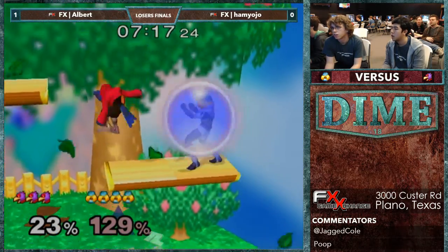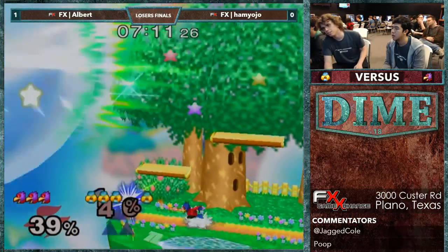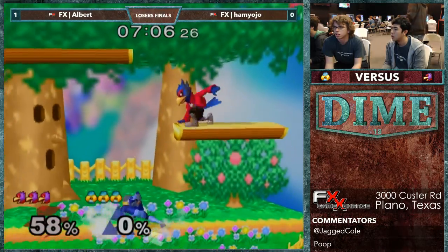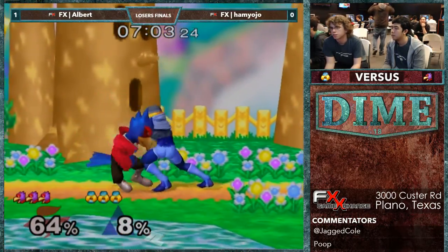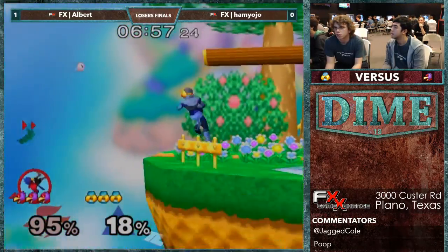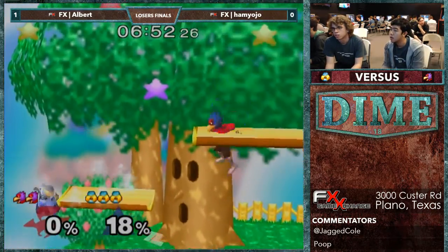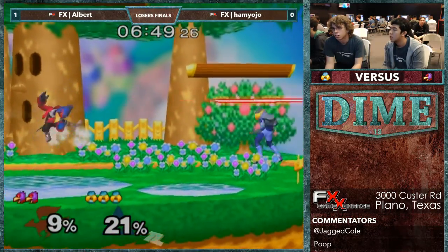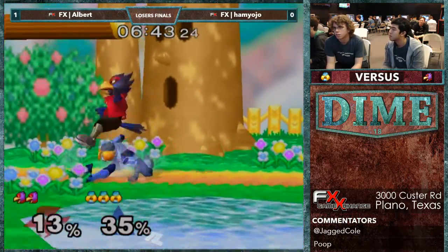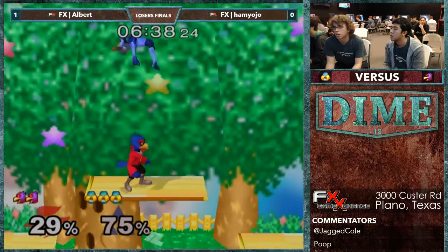Puts him off stage. Good short hop there. That's what I call the swag laser. Gives him the kill shot. Hamlin gets another good gimp. Nice get-up attack. Hamlin is getting much earlier kills this game, and I think part of it is misplays by Albert, but I also think Hamlin is doing a better job of capitalizing when Albert's off stage.